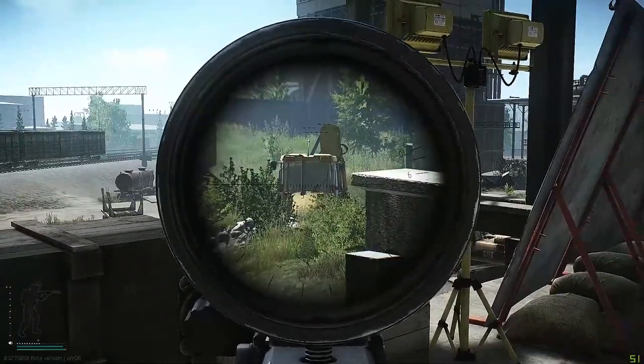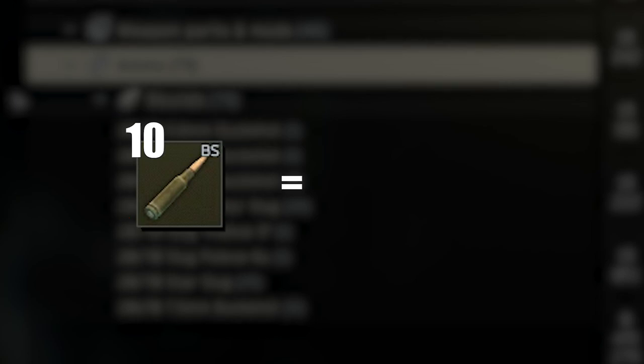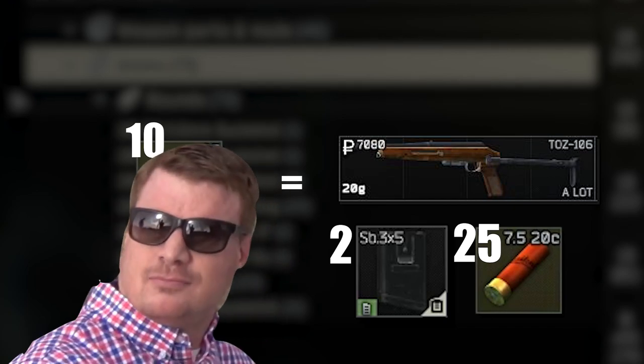While the stats aren't amazing, you have to keep in mind that if you want the same thing with an AK, and you only pick 10 BS bullets, those 10 BS bullets cost already as much as the whole TOTS with ammunition and spare magazines. So for that price, that's actually pretty good.